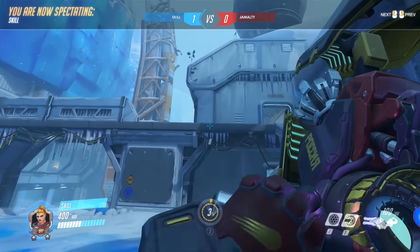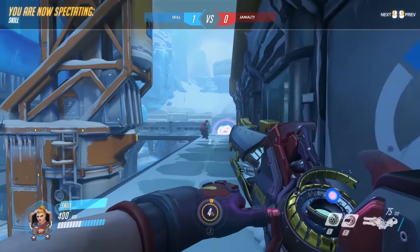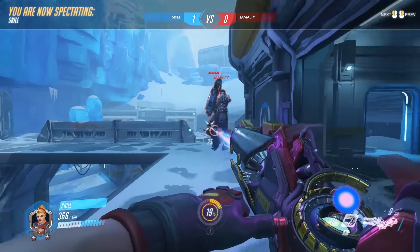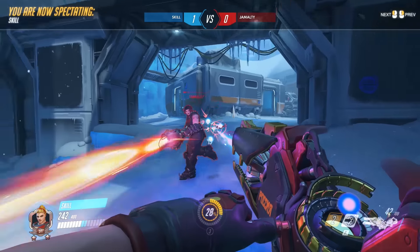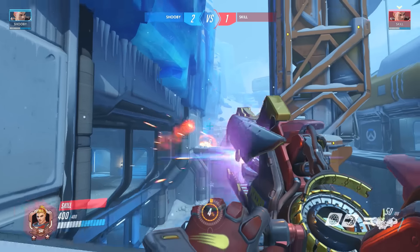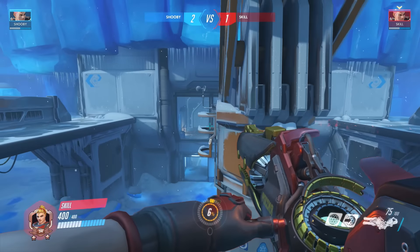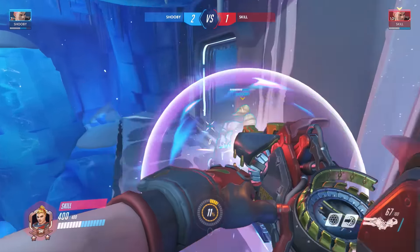Moving on to Zarya — she's interesting because, unlike other heroes where using your ability first means you lose, with Zarya you actually get a benefit from using your barrier first. If you're close enough to use your left click, you're always going to be close enough to deal damage. If you use your barrier first and they stop attacking, your barrier comes off cooldown faster than theirs, meaning you get more barriers per minute and have an inherent advantage.